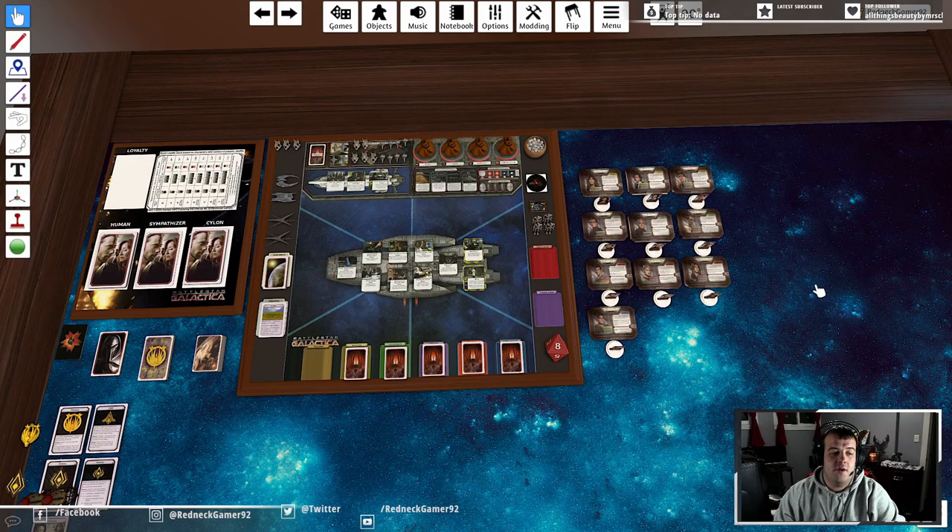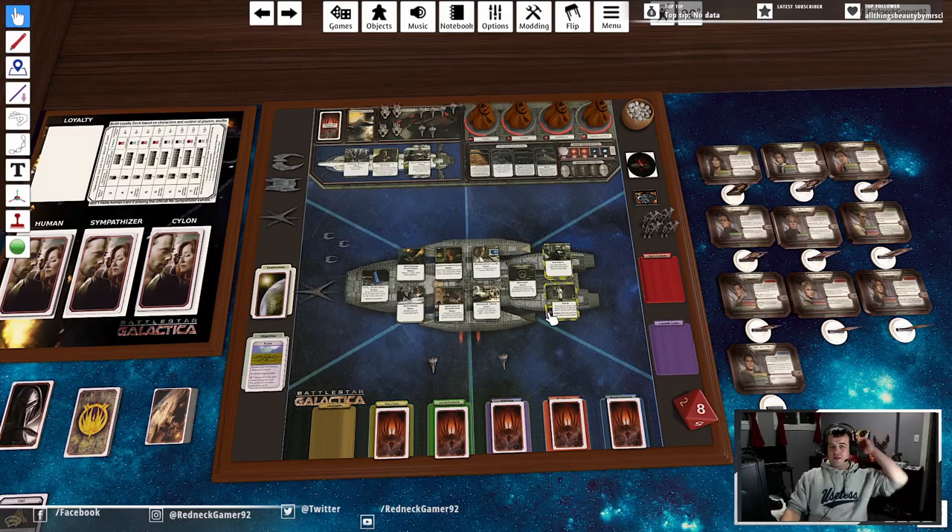Battlestar Galactica is a game that allows you to be any of the characters, at least of what's available, in the TV show. The caveat being, any of you could be a Cylon instead of only the characters that were set in the show. The premise of this game is you are what is left of Colonial Civilization, and you are the crew of the only surviving military ship of the entire Colonial Fleet, the Battlestar Galactica. As members of Colonial Civilization, you are trying to get to Kobol, which is the last known sanctuary where humankind can survive against the evil, murderous, kill robots known as the Cylons that we inadvertently created.